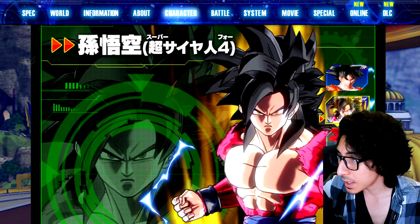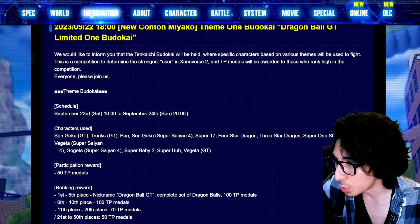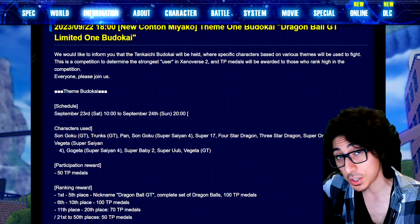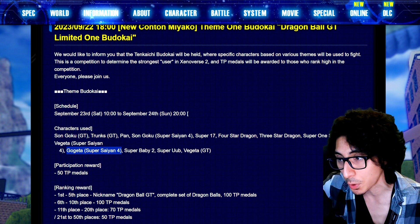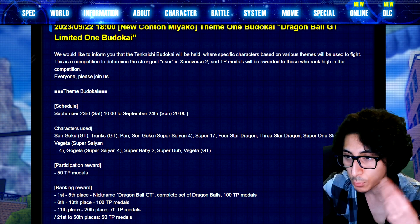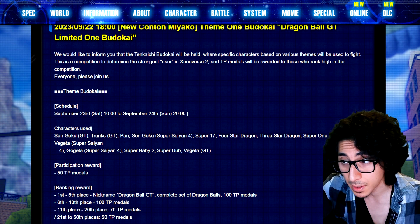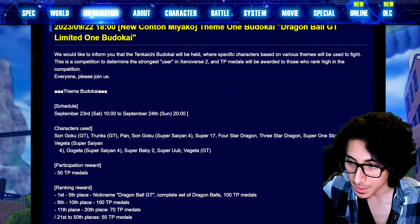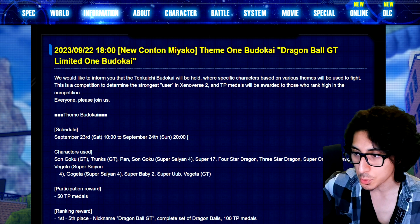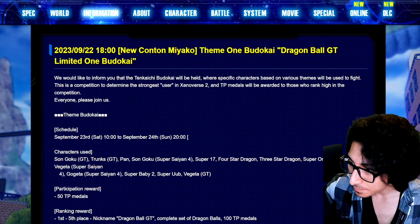Super Saiyan 4 Goku, Vegeta, and Gogeta are probably going to run rampant in these tournaments. If you can use SS4 Gogeta as a custom partner, it's basically over — you'll see SS4 Gogeta all day. SS4 Goku is a solid vanilla character, and we'll see some Vegeta too, but honestly maybe a few Pan fans. Let me know your builds in the comments.